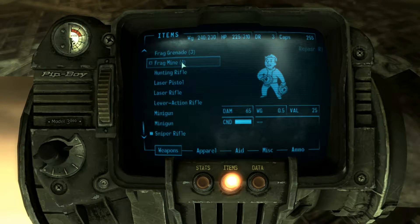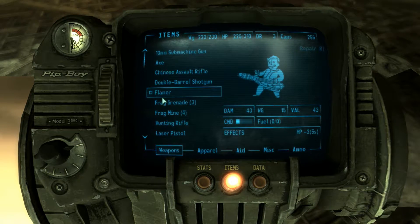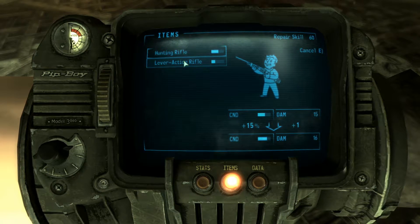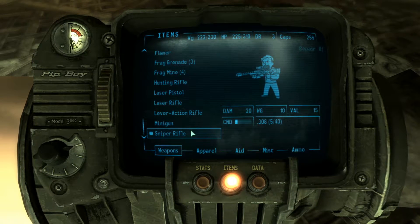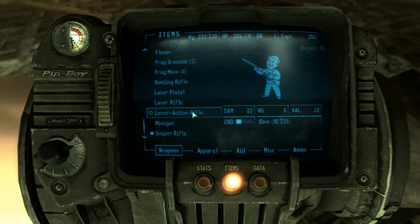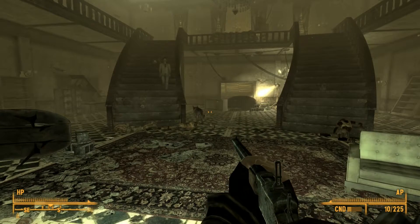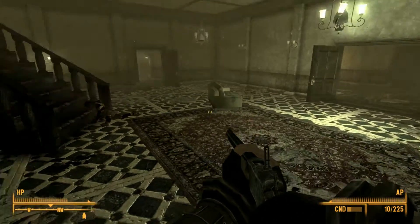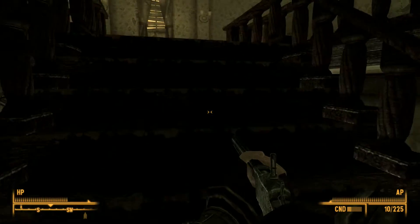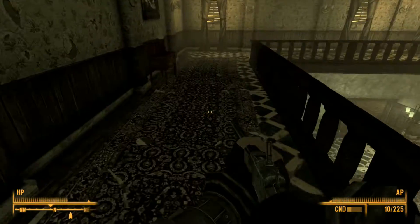We're gonna repair some stuff real quick. Minigun — absolutely repair that. I don't think I can repair anything else. Hunting rifle I can repair with the lever action rifle, but I can't repair the lever action rifle with the hunting rifle — because that makes the most sense in the whole wide world. Probably gonna drop this sniper rifle honestly. I like this lever action rifle. That's gonna wrap up this extended episode of Fallout 3 — Welcome to Point Lookout. That landmine didn't get tripped at all. That was insane — we had so much combat I picked up a book.